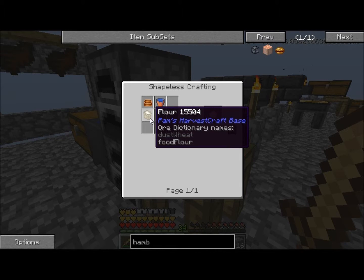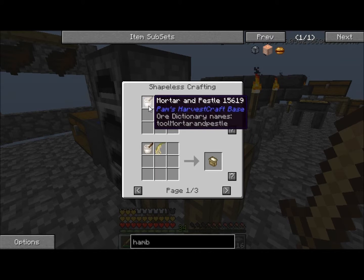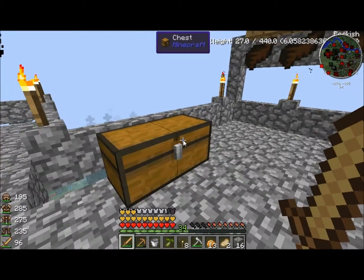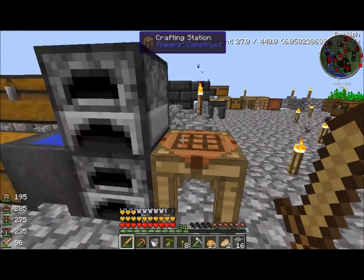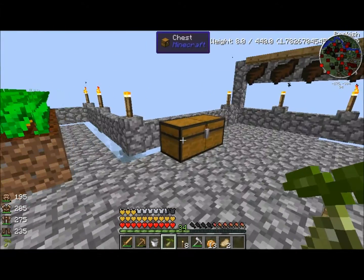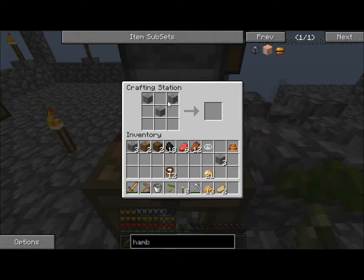In a mixing bowl we need flour — we've got plenty of salt but we need flour. To make flour we need a mortar and pestle and some wheat. We have the wheat but we don't have the mortar and pestle, and that's made from three stones and a stick. We only have one stone so let's burn up some cobblestone real quick to get the stone, then craft the mortar and pestle.